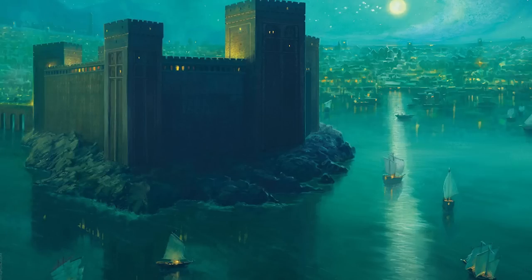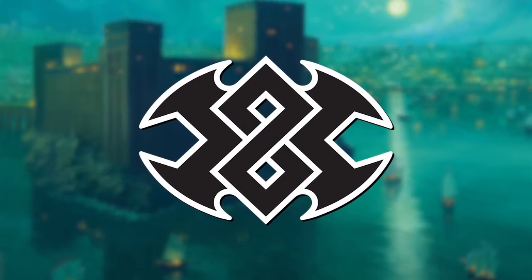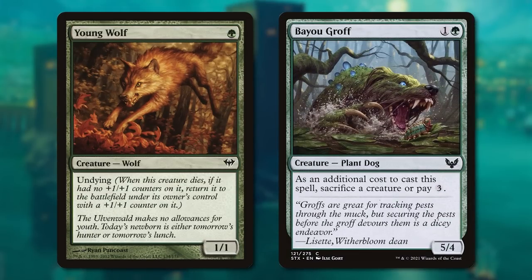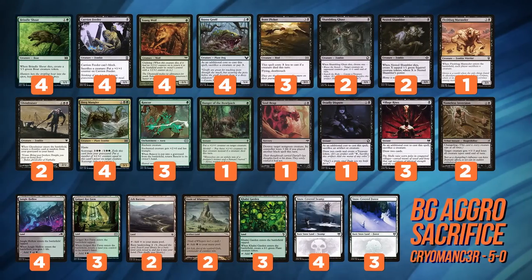But enough about Blue-White. I want to talk about a deck that uses some of those Double Masters downshifts — and maybe not the ones you were expecting. Let me ask you a question: if I go turn 1 Young Wolf, turn 2 Bayou Groff, what's your move? Because that's what Cryomancer is going to do to you with this black-green aggro sacrifice deck.